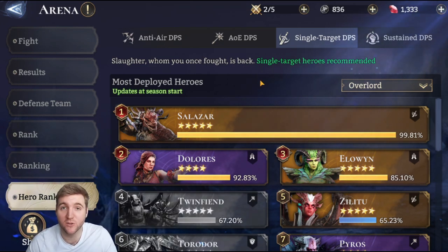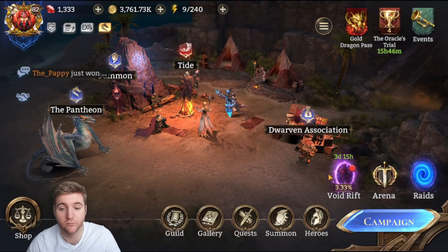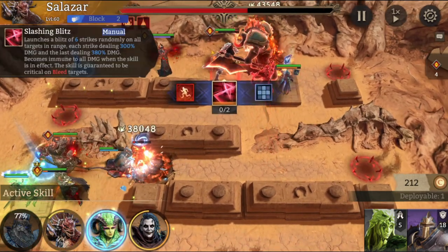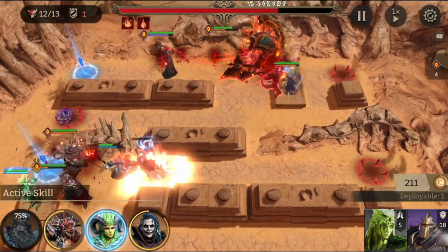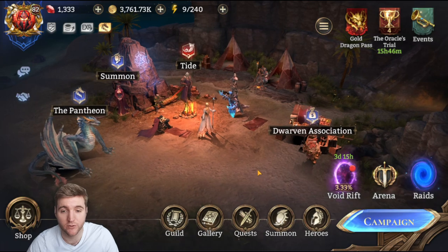The only remaining content is void rift — I use Salazar whenever I can justify placing him; he is always my go-to hero. The sooner you kill enemies the easier things get, so I rate him as a very good void rift hero as well.